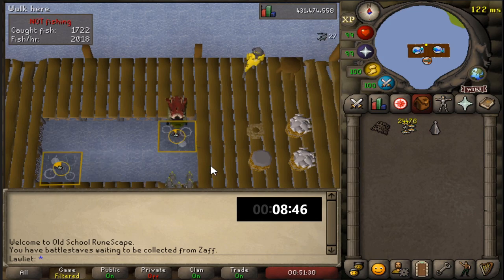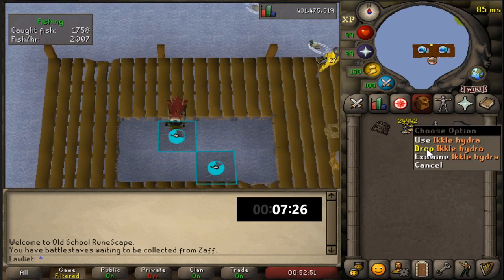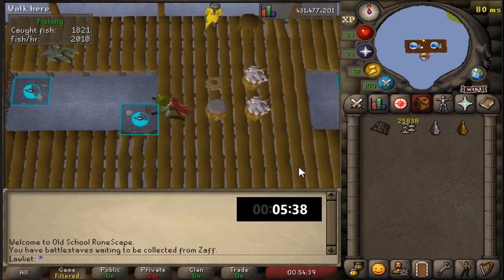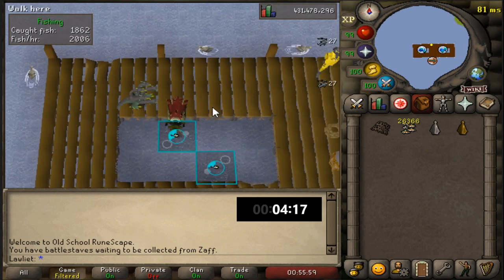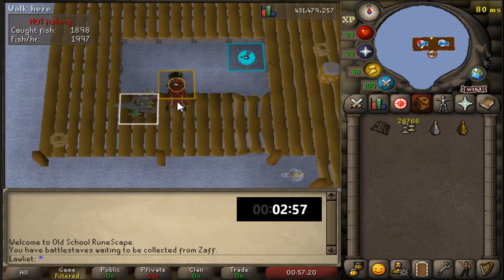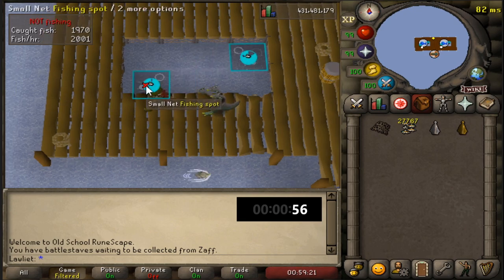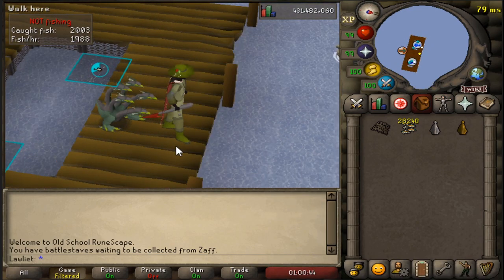In my chat box you can also see a notification that battle staffs are waiting to be collected from Zaff. This is a daily task you can do if you have the Varrock diaries completed. I never really did it because I didn't think it was worth it, but you get around 150k every time you buy staffs from him with the elite diary done. If you do the math, you can make almost 55 mil in a year doing it every day, and it takes less than a minute, so might as well do it.